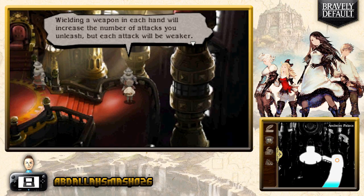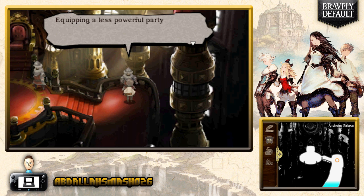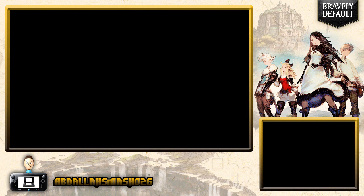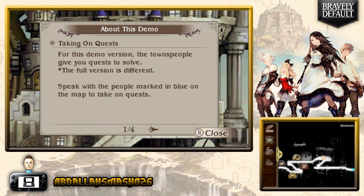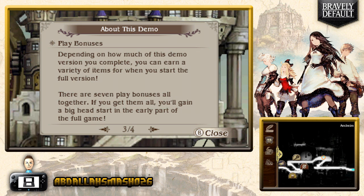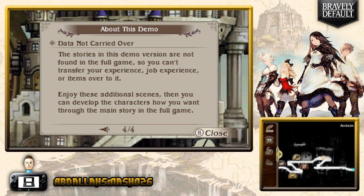Wielding a weapon in each hand increases the number of attacks you unleash, but each attack will be weaker. Equipping a less powerful party member with dual weapons may reduce total damage. Now, for the demo version, you can transfer friends, Norende village residents up to 20, and play bonuses to the full version. Depending on how much of the demo you complete, you can earn a variety of items — there are 7 play bonuses altogether.